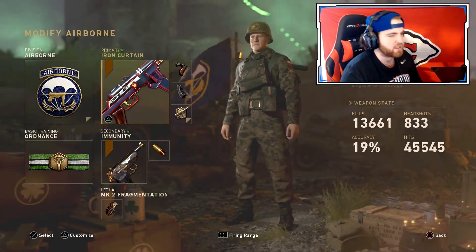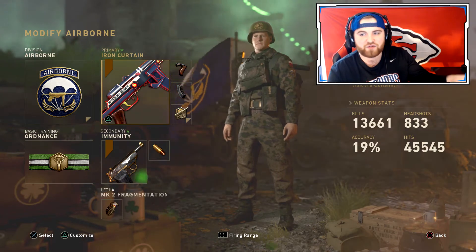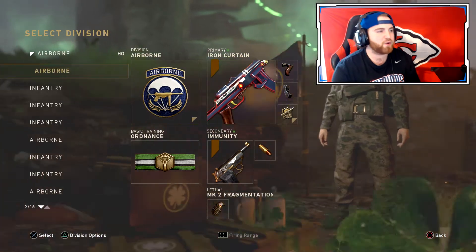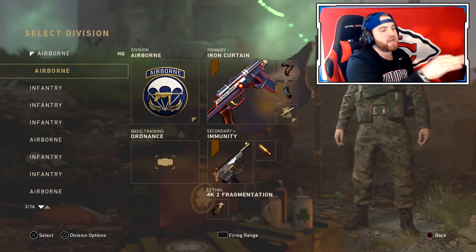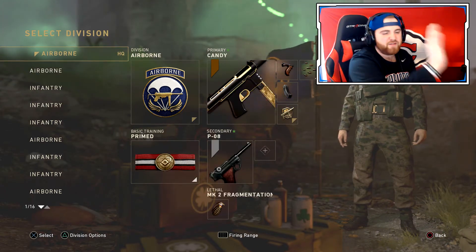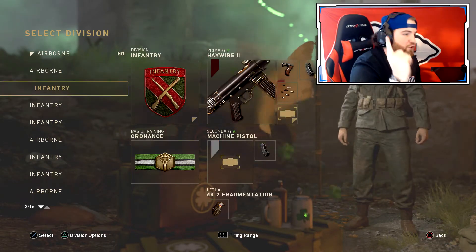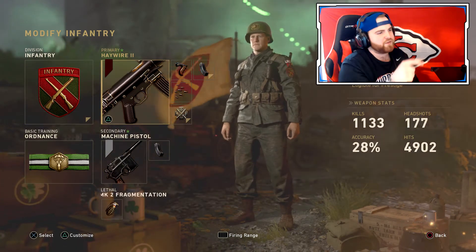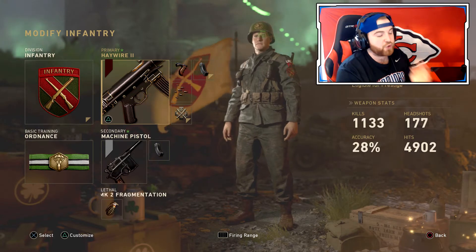This PPSH setup is essentially my V2 class. I use this or my Grease Gun class setup when I'm trying to drop a V2. This is my number one setup specifically for going for V2 rockets. Number two is the STG — there's a video linked in the description for you guys to check out.